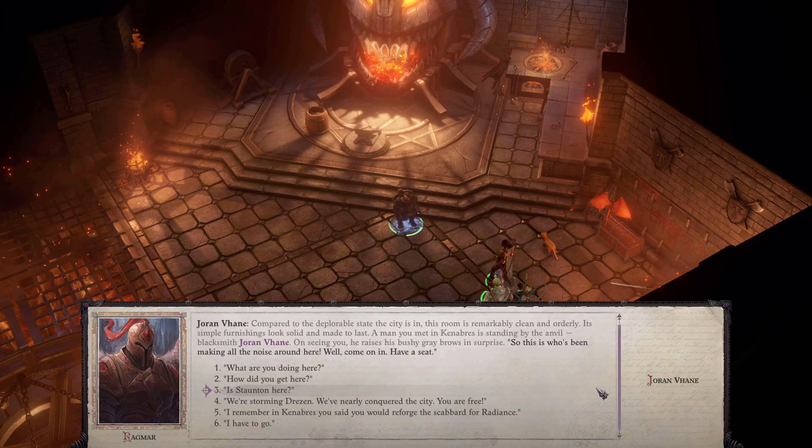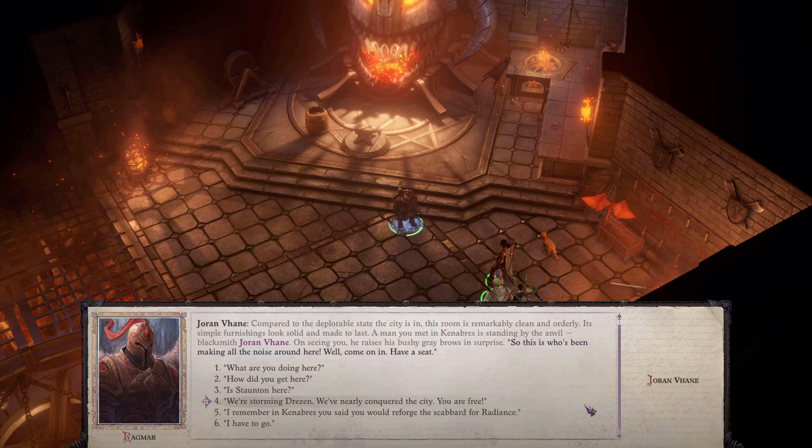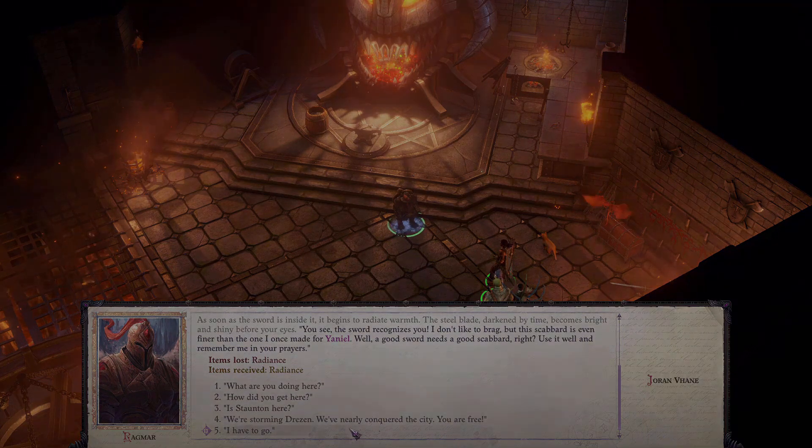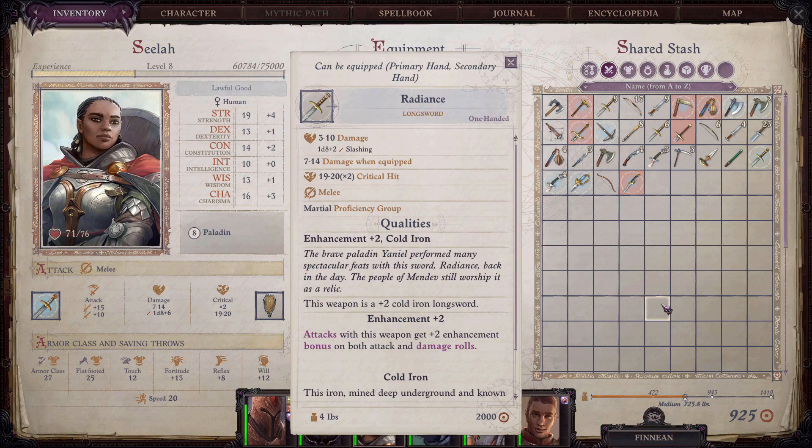At the end of Act 2, you will attack Dresen and you need to make sure that you have Radiance in your inventory when you attack it so you can get it upgraded. Don't worry — the story will give you plenty of warning so that you know you're coming here and you can grab Radiance and make sure that it's in your inventory. As long as you talked to Joran Vayne before, like I showed you, and you have the sword, when you talk to him here you'll have this option: 'As I remember in Canaveras, you said you would reforge the scabbard for Radiance.' You select that, and you receive the upgraded sword. At this point it has been upgraded to a plus two cold iron longsword, which isn't great, but it's not terrible for this level either.